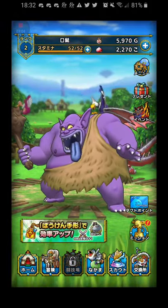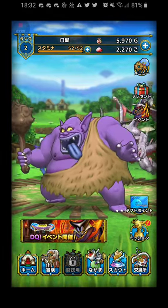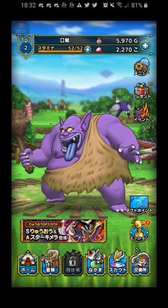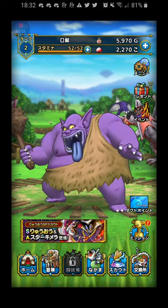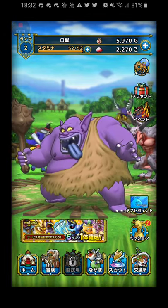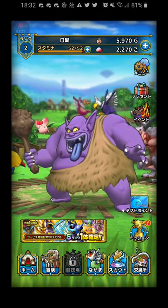Under the present box, we have the event button. That will take you to everything with the current event. You can see it's the Dragon King from Dragon Quest 1, and that's what the event is themed around right now. I'm guessing that will change depending on the current events.